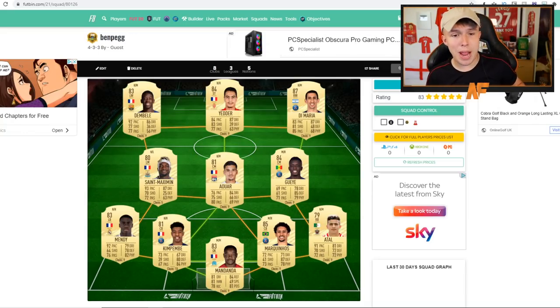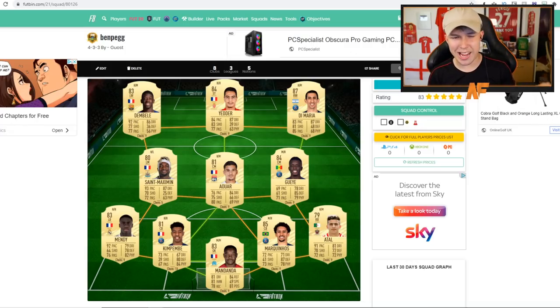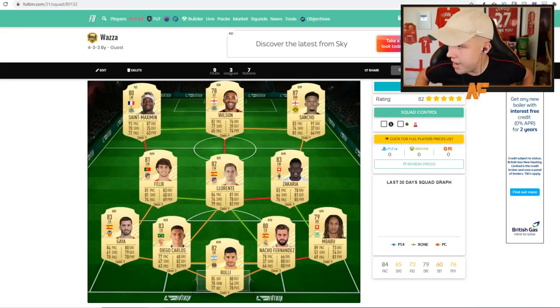Next up, Ben Peg with a very expensive-looking front three: Dembele, Yetton, Di Maria, and Saint-Maximin in the left center mid role. The defense is looking solid, though probably expensive. Mendy has had an upgrade better than his card at the start of last FIFA, and that was already excellent, so that is going to be very interesting.